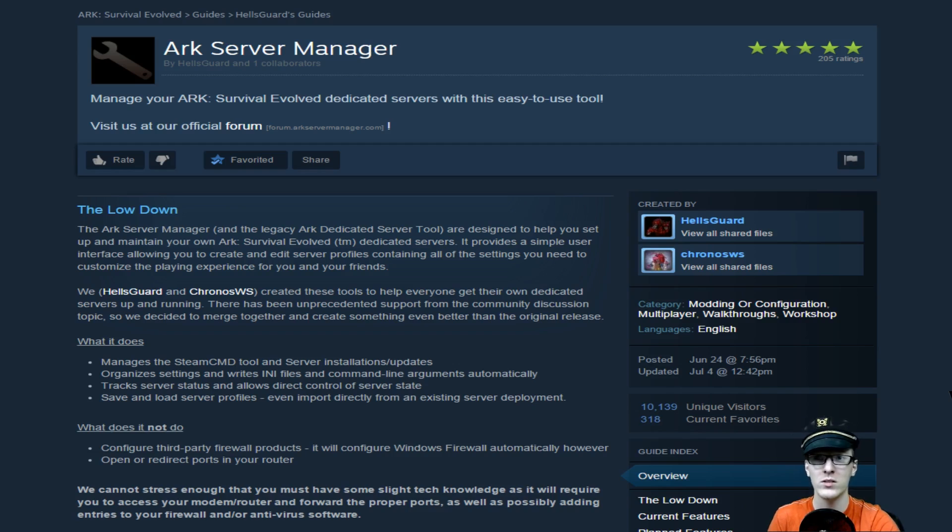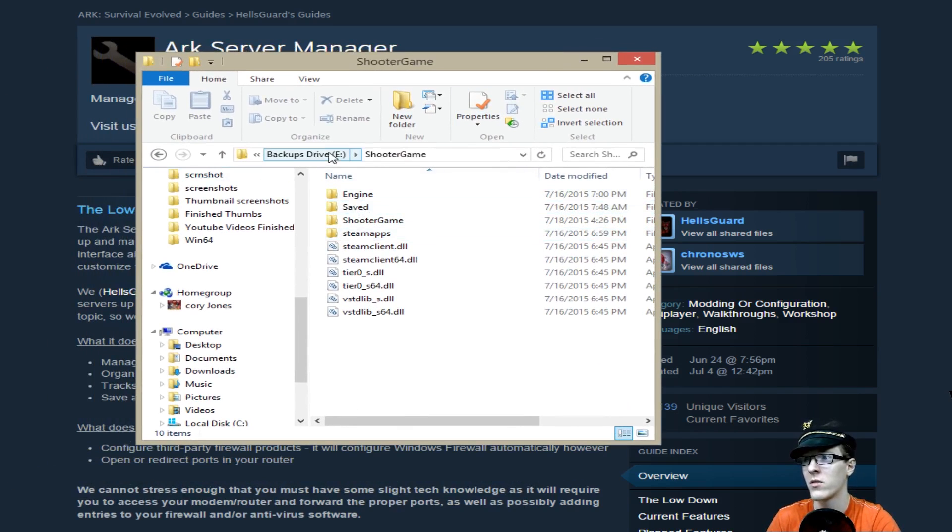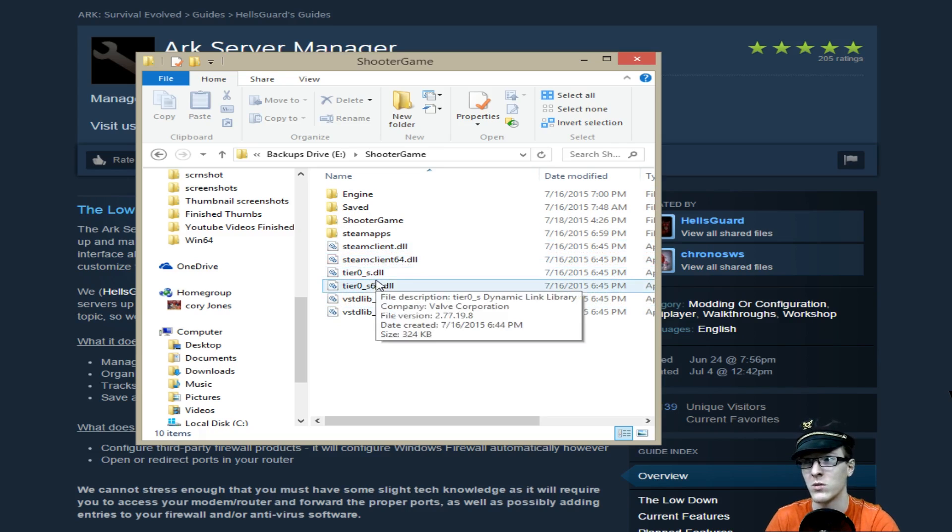After you have those two files downloaded, I recommend installing them both into the same folder. That way it keeps everything in the same location and you're not fishing around for stuff. Then you can also install the server into that same file location. I have everything right on my E drive under Shooter Game where the server installed, and the Steam CMD client files are right there.